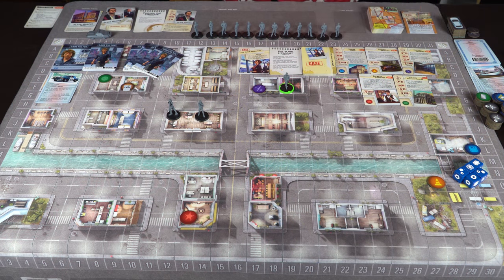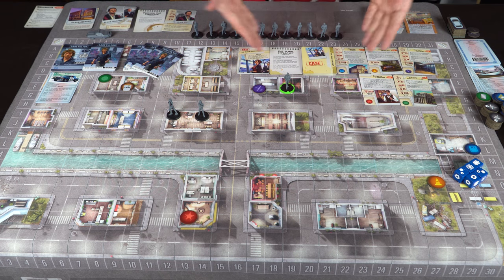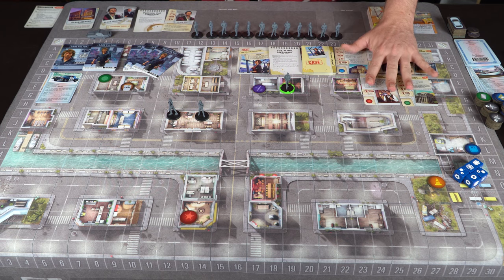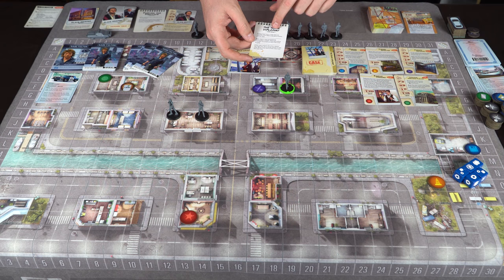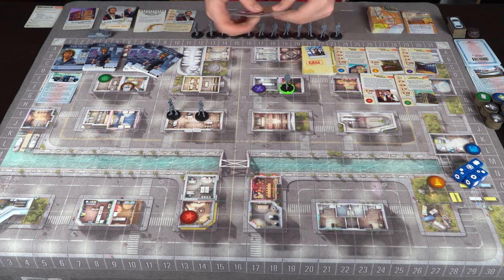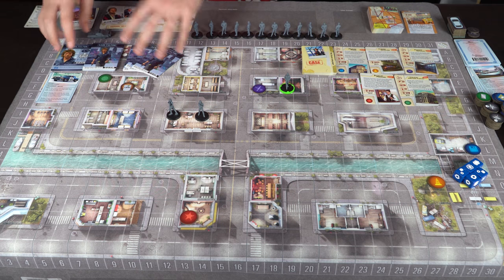Every game begins differently depending on the criminal deck and cases. For Slade Harper, the setup card tells us to place him at a specific location, then take the 'Slain Diplomat' case deck — remove all the clue cards and put them into play, shuffle the case deck, and flip over the starting card. That card states that during their turn, a cop near an inactive case can pick it up, and if a cop successfully encounters someone they can place hunch tokens onto the case cards.